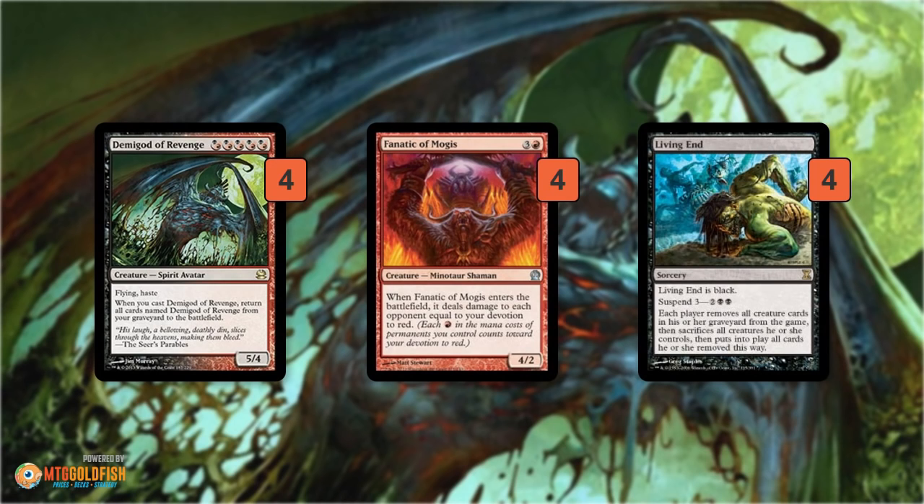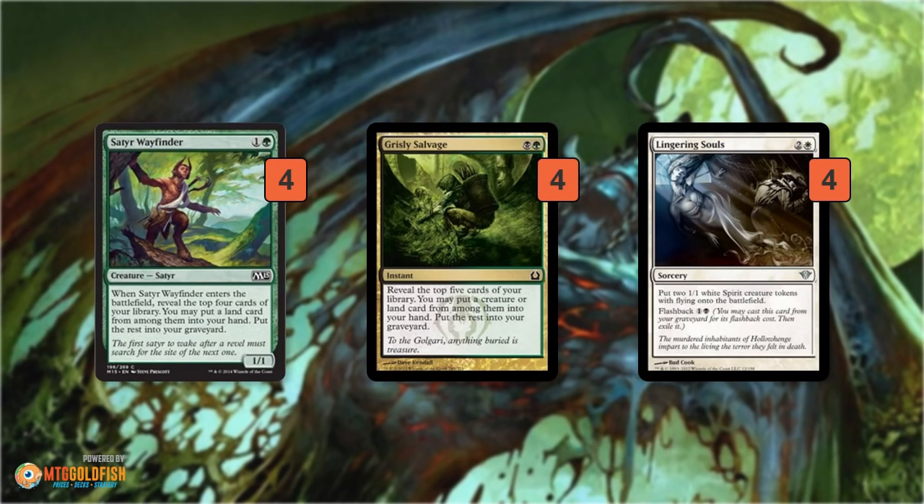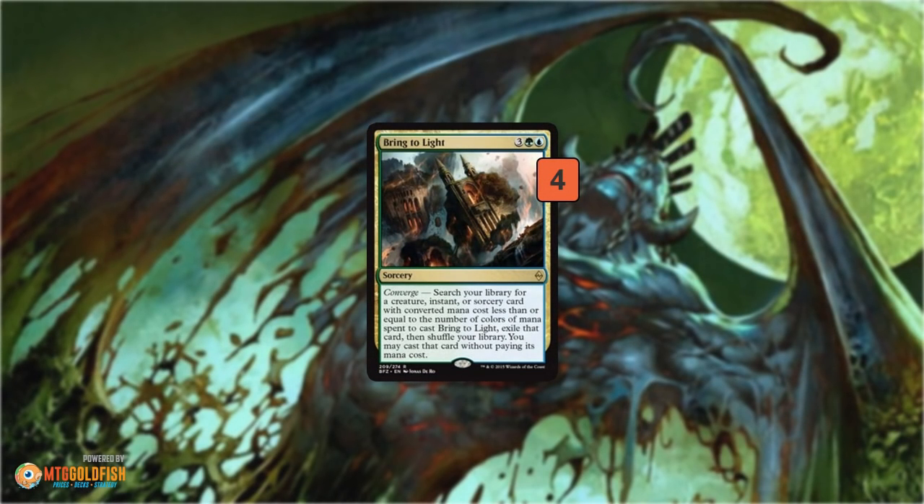For stocking our graveyard, we have Satyr Wayfinder and Grisly Salvage. These help us find lands — our mana base is pretty crazy trying to cast Demigod plus other cards with stringent mana costs — and they fill the graveyard with Demigods and Fanatics so the Living End payoff actually wins the game. They can also mill Lingering Souls, which is our stall card. We make flying chump blockers to buy time — it doesn't work as well against combo or spell-based decks, but against creature decks Lingering Souls does an awesome job of keeping us alive while we set up the combo.